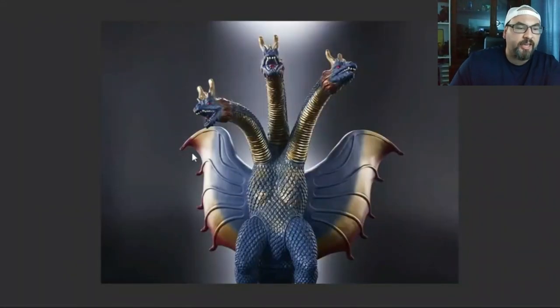So right here we have King Ghidorah Rainbow — or whatever it's called. We can see that the wings are blue, gold, and red. The body is blue with a little bit of dry brushing on the chest and stomach, and the necks are gold with blue on top.